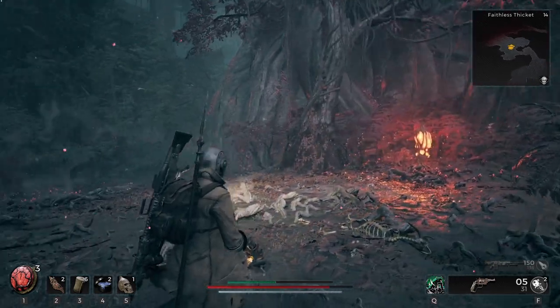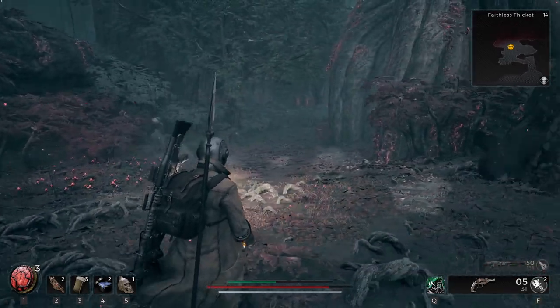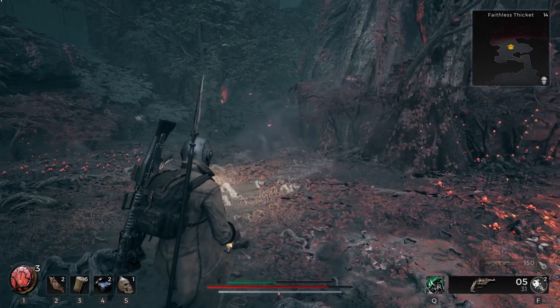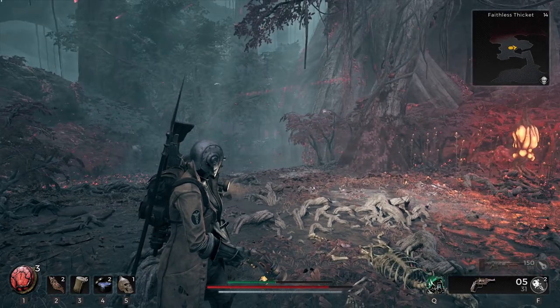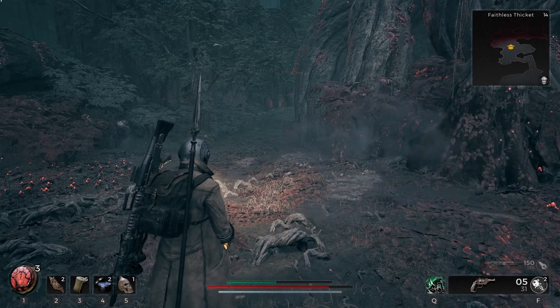It can be found in this region. Like I said, I found it in the Faithless Thicket, but it could be in a totally different area on your playthrough — it could just be somewhere in this Bloodrot world, whatever that area is called. So it'll probably be in some random place. If you want it and it's not in the Faithless Thicket, just grind this whole region over and over in adventure mode until you find it. But that's the Guardian's Ring.